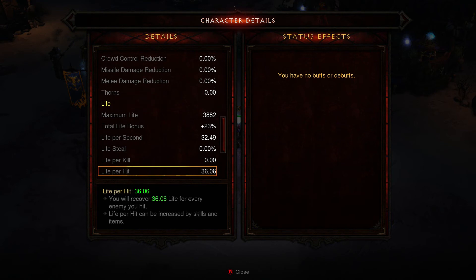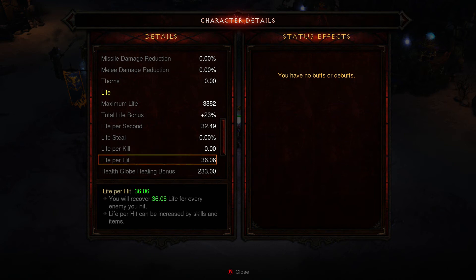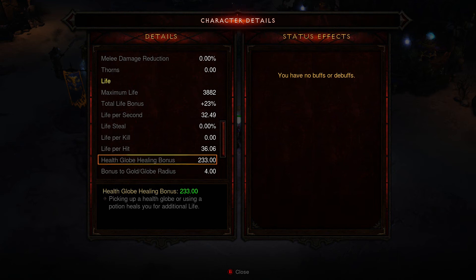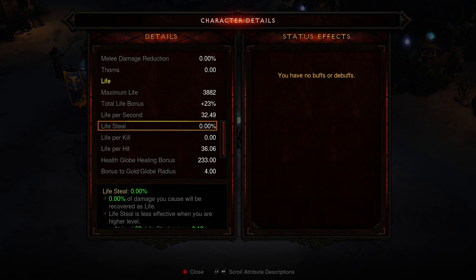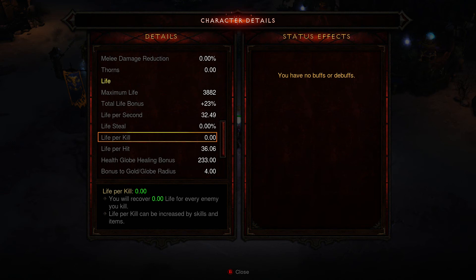Your life, your bonuses for life — this is the area you're going to affect for your healing. The life per hit, life per kill, life bonuses from the globe, healing bonuses. Up here at the top, the maximum life — that's something that's going to boost that toughness stat, as we talked about.